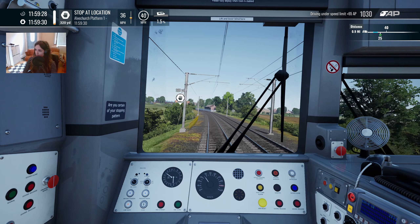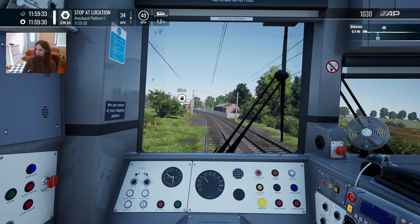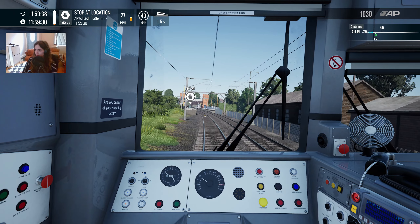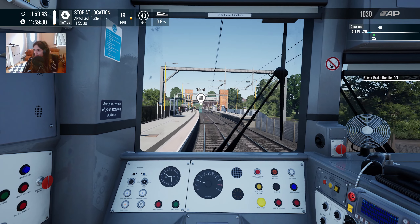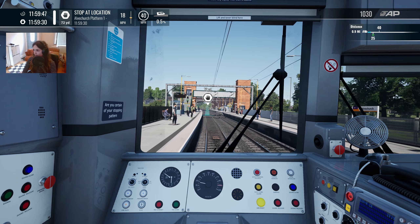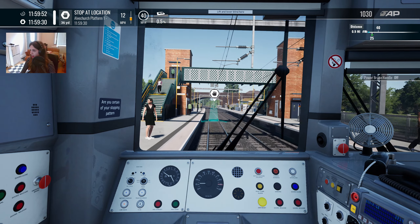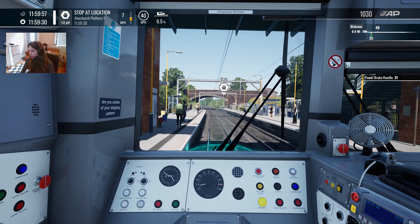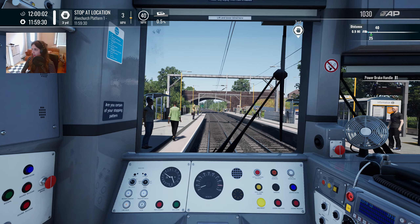I can see the station up ahead - or at the very least I can see its lifts and footbridge. Let's get some braking in. We are slightly late already. That seems like an awfully far back stopping position. Is there a stop marker anywhere? Well, I'll trust the game. Rear of the train's on, so.